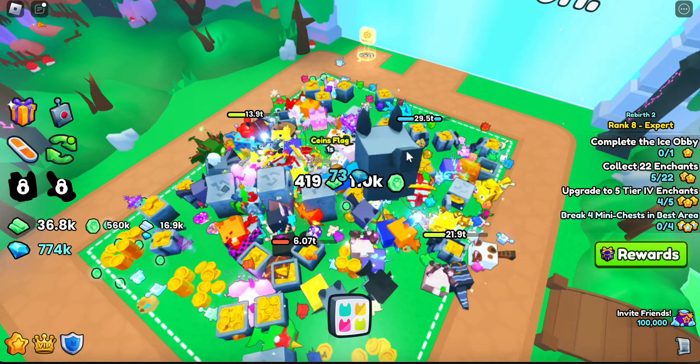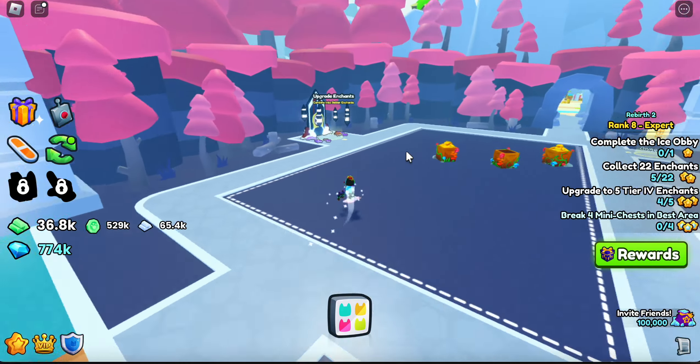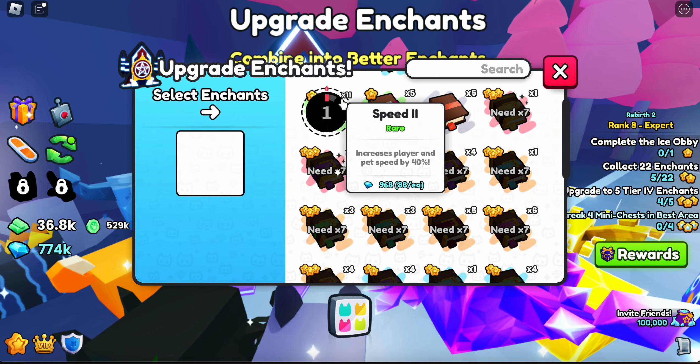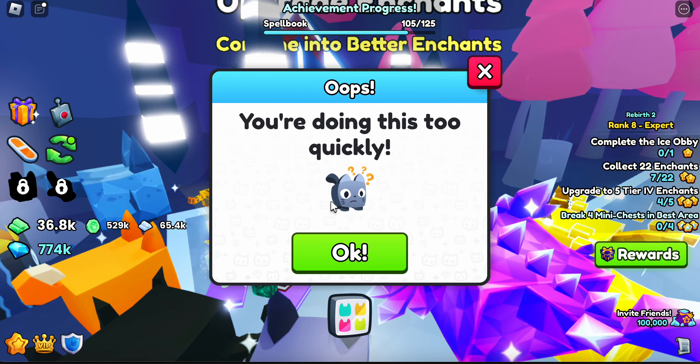Let's go to Crimson Forest. Okay, let's get out of this crazy area. Oh goodness. Okay, that was crazy. Now let's make two. There we go. Come on, hurry up. There we go. Oh, I'm doing this too quickly.